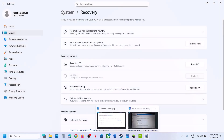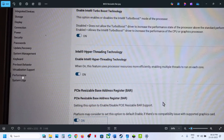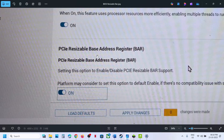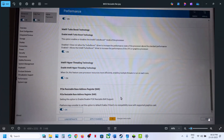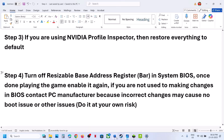Once you are in the system BIOS, in my case it is in the Performance tab. Go to the Performance tab and here you can see the Resizable Base Address Register — turn this off. Confirm the changes and hit Apply Changes. Once the changes are applied, at the bottom right you will see Exit — click Exit and the system will restart. Then launch the game and check.